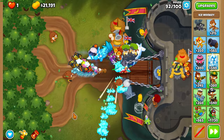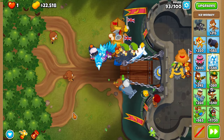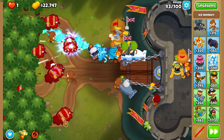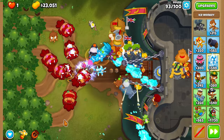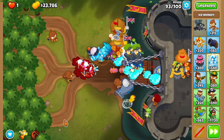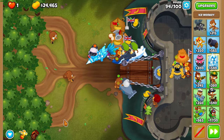The rest of these rounds are super chill. During round 93, use Firestorm as soon as you see a DDT. You can take it slow if you need to — if you feel unsure, just take it slow and it's much easier. Don't worry if your timing's a bit off because Permaspike does a lot of good damage to DDTs, so it can tank a few of them no problem.